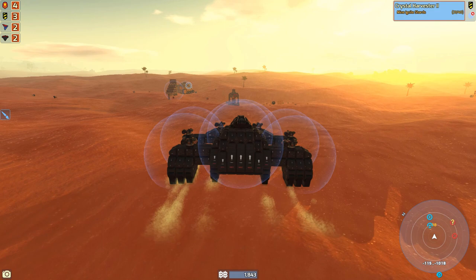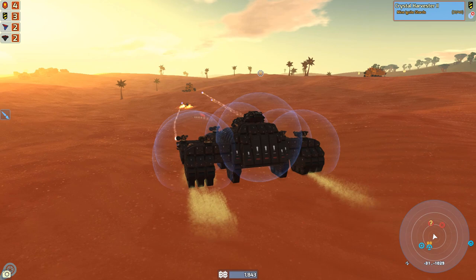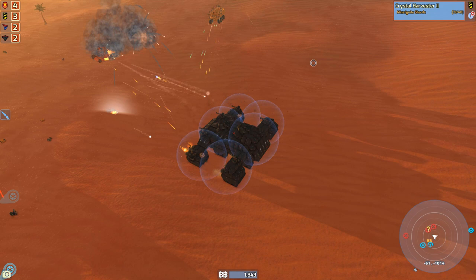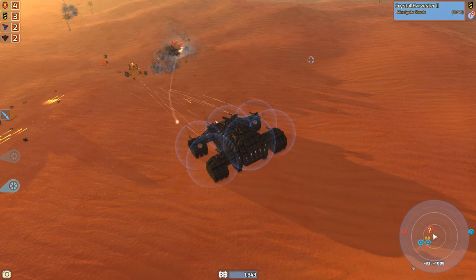Let's kill this little guy over here. We got these rockets. I'm not really a big fan of this target designator — let's remove that so it automatically shoots. And I think this little guy's dead already. Let's try this guy here. Yep, it's working pretty good. I'm not sure if I'm a really big fan of the weapons though, to be honest.